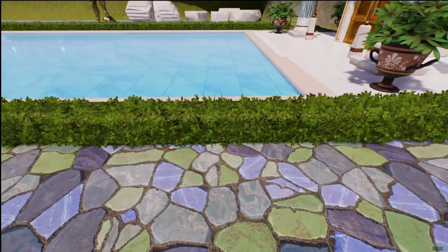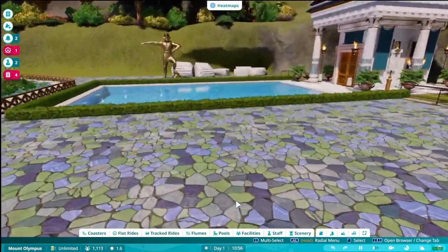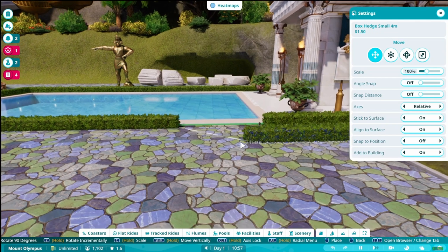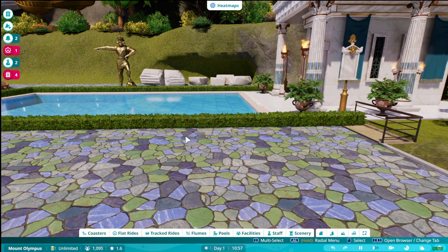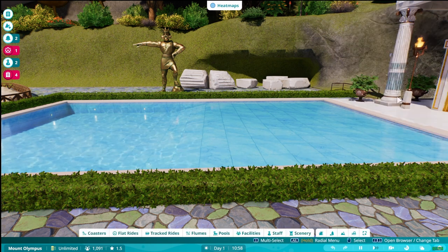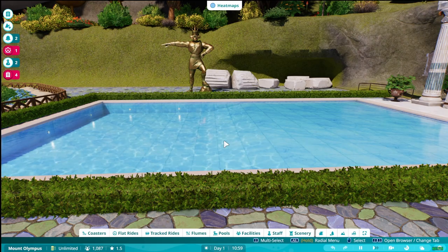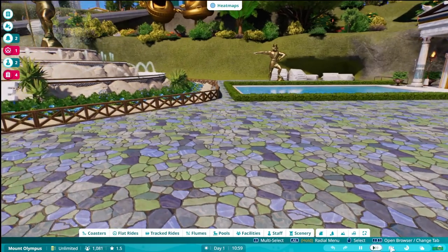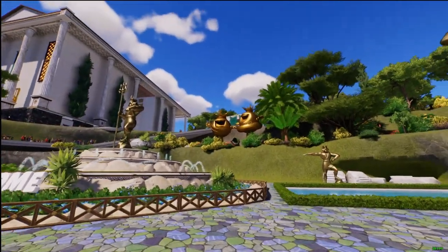If I move over here you'll see I have one of those green barrier pieces here to prevent guests from crossing over, because I don't want them using this pool. Since the pools keep auto-reopening, I really hope Frontier fixes that — so once you close it, it stays closed until you manually hit the open button yourself. Frontier, if you're watching this, please add that in one of your upcoming updates!